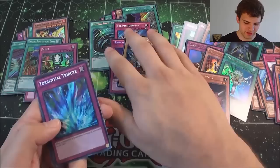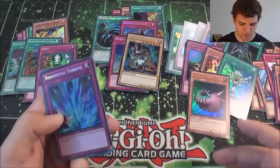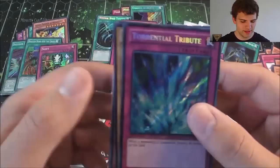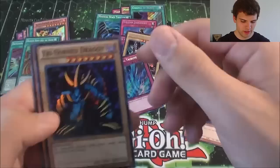So many staple cards that are just expensive — this is epic! So we got the Mirror Force, the Mystical Space Typhoon, the Torrential Tribute, Monster Reborn, Solemn Judgment, two Royal Decrees, Dragged Down into the Grave — this is so epic! Wow, Torrential Tribute!